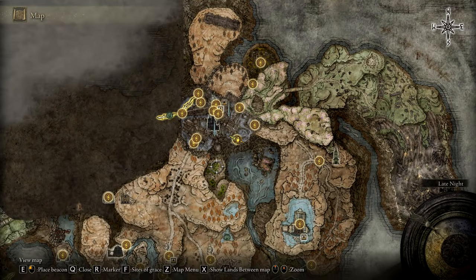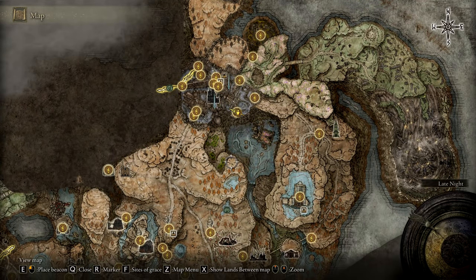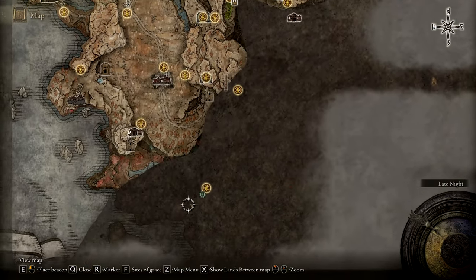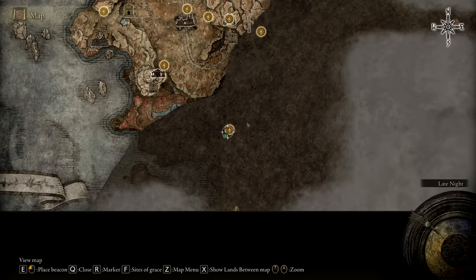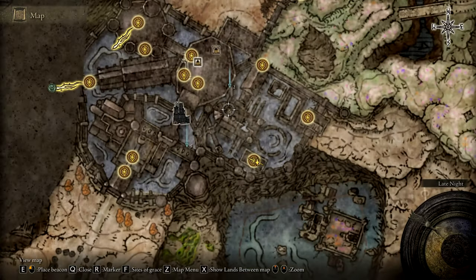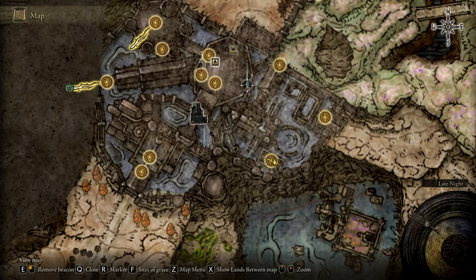There are so many points of interest in this map that I ran out of numbers, so I have markers down on all the places I have yet to go. I was recommended to do the south area because I'm going to out-level it if I keep ignoring it. Before that though, I'd like to go down this path that was discovered that I never encountered, and also back to that painting dungeon where there was a secret passage to be found.